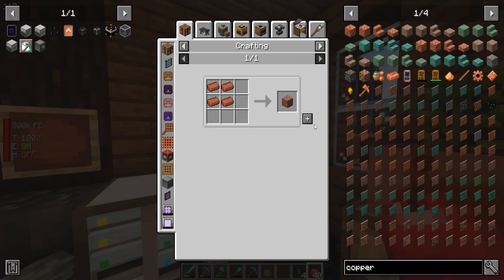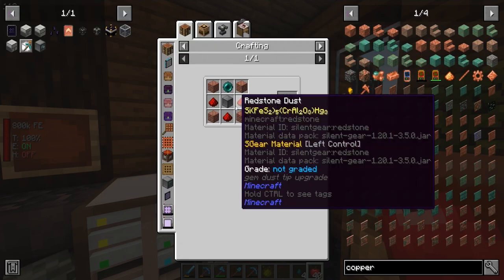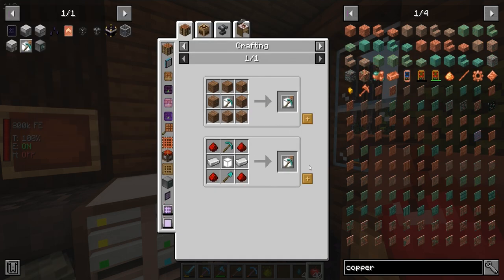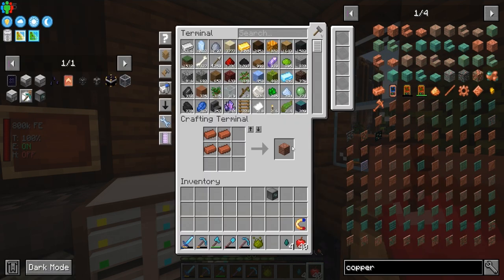I'm actually going to make a few of these just because we can. We have a total of four — I'm only going to use one today, but we can have one for the Nether, one for the End if there's anything we need to farm there, and one for the All the Modium dimension once they update that. But now we just need a shape card for this guy.